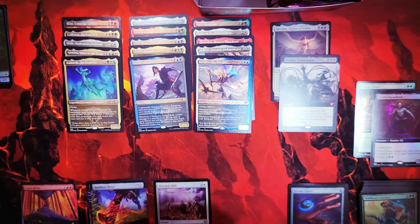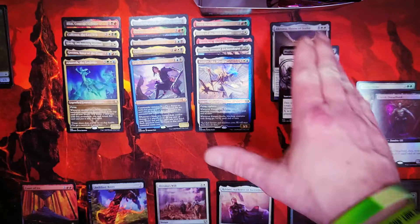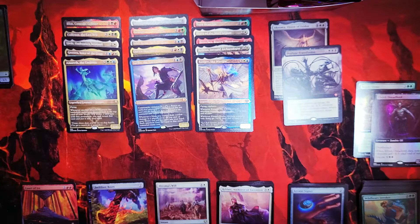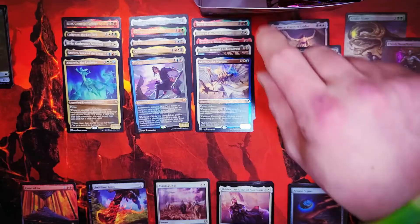I moved our Arcane Signet down in the uncommon pile and pulled out our mythics so far. Right now we're sitting at two mythics — one with the foil regular, one with the extended border non-foil. We've only got two of the foil borderless: one was a rare, one was just a promo Acidic Slime. This is the last pack on the left side of the box.